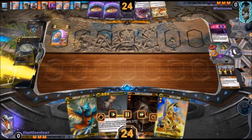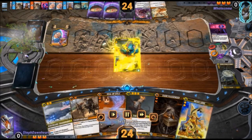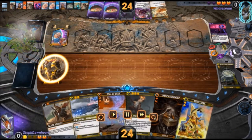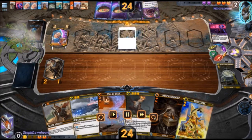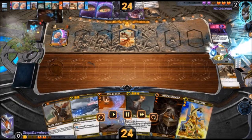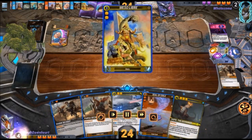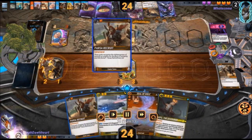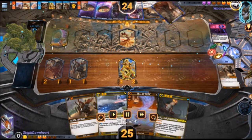I gave my opponent the trade and drew, but I'm starting to fall behind a little bit. I get to block, but the 2-1 gives my opponent the Cholizium trigger. We are now on turn 7, starting to head into the late game. Unfortunately I'm getting my opponent a lot of Cholizium fuel with my tokens.